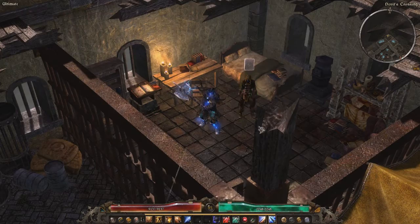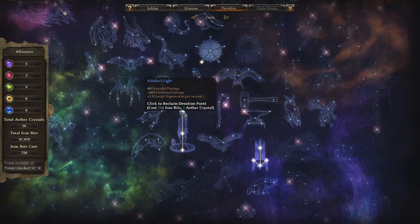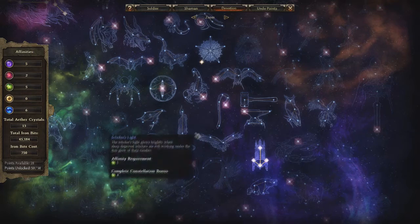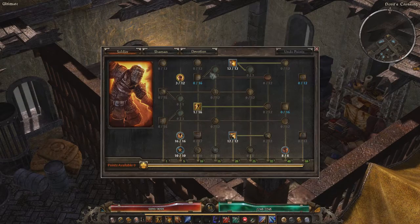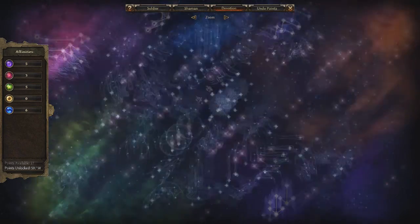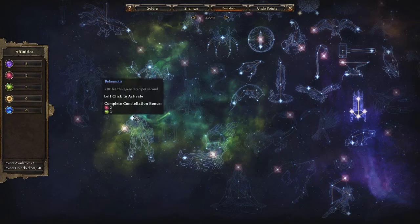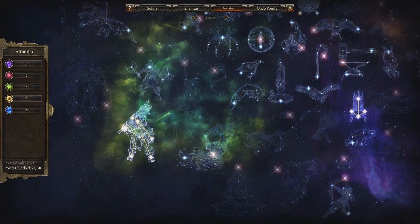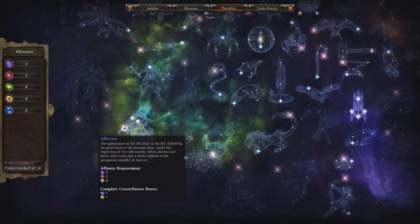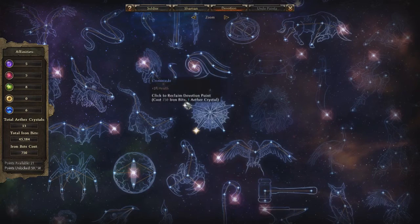At this point we want to reclaim all three points from Scholar's Light — one, two, three. Now we want to put one point into Chaos. Chaos is red. And we want to put full points into Behemoth. In my video I forgot to mention that it's full points — for some reason I said it wasn't full points, which is my bad. After you put the Behemoth, you get out again and you reclaim both your Chaos and Eldrick points.